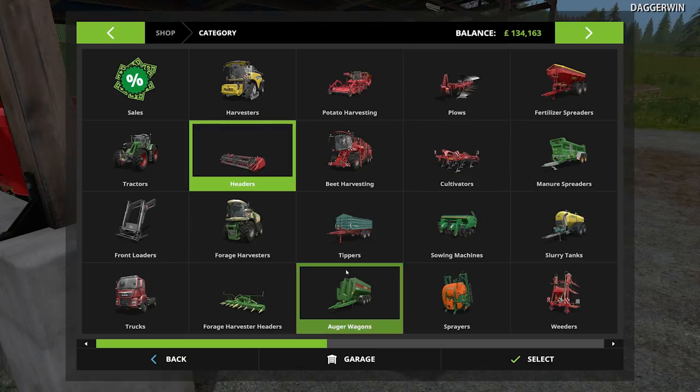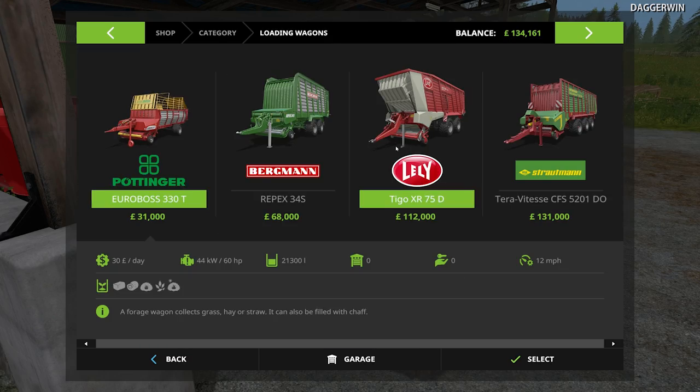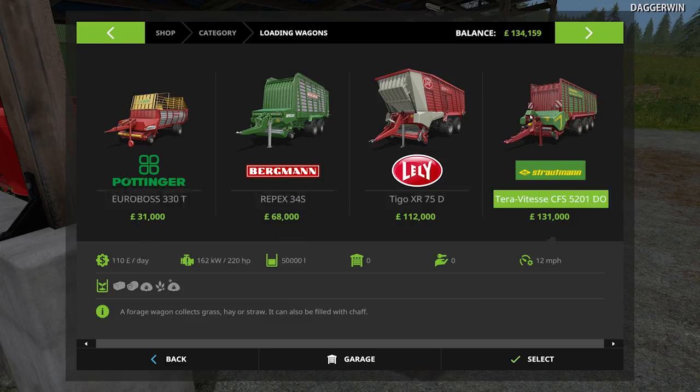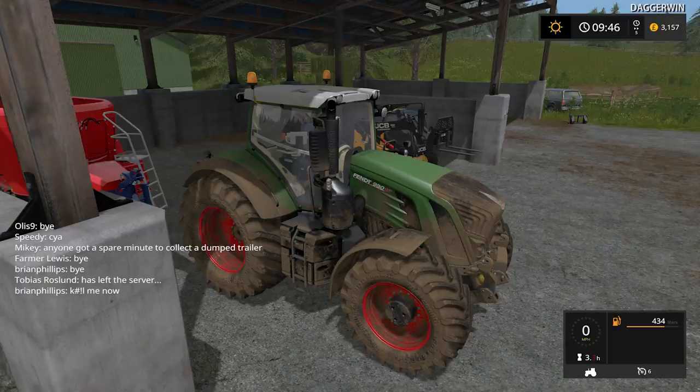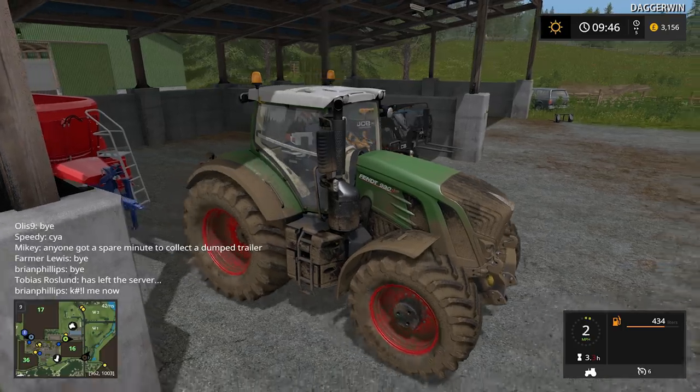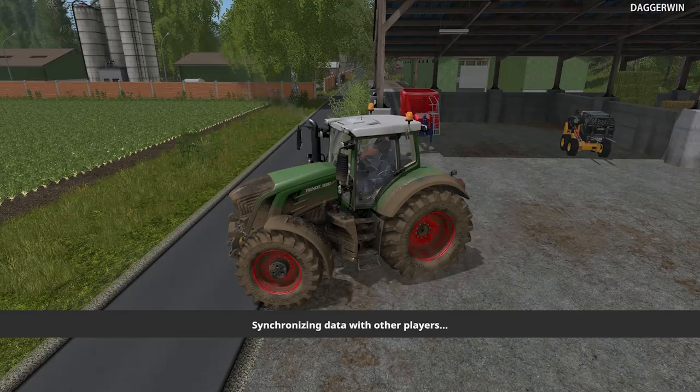What I'd like to do is get the very large forage wagon, which is just here — that is 50,000 litres. I should have probably bought that when we were at the store because there is still a possibility of somebody taking it. Oh no, we can't buy another one — we have no money.